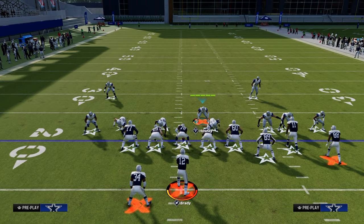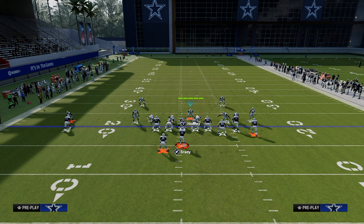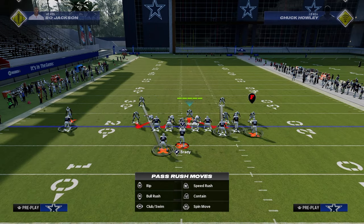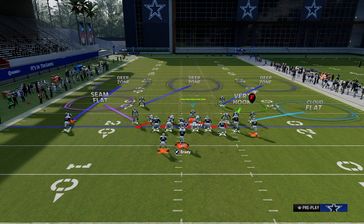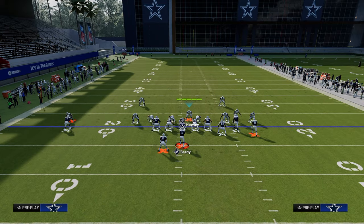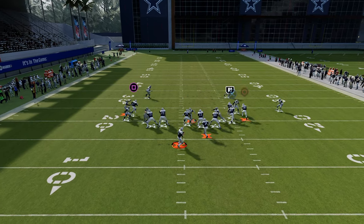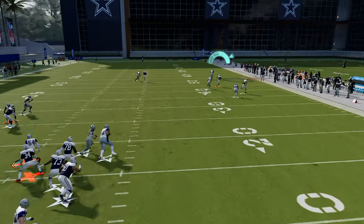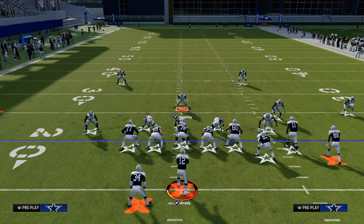One method is to set up coverage on the right side, optionally drop a three-rack, or drop the left defender into a curl flat. The curl flat combined with the outside third — or seam flat and outside third — is a great zone combination to defend solo wide receivers. This roll coverage is great against street corner flat combos too. Against the double corner play, the cloud flat defends the short corner, the vertical hook matches, and the outside third makes it a very difficult throw.